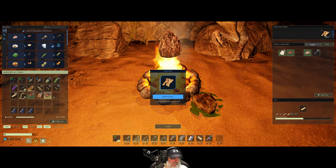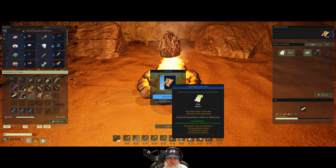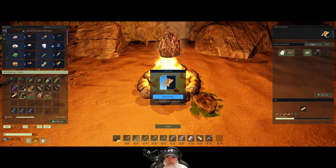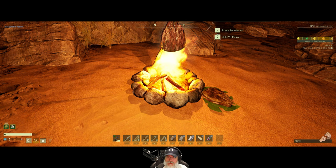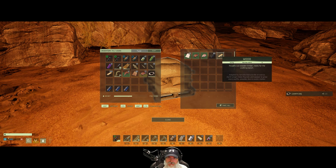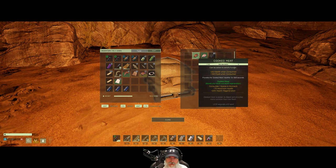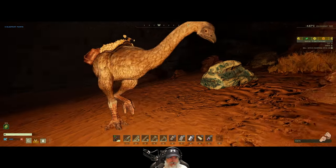We have crispy bacon, cooked giant steak, cooked meat, and berries on Liberty. The normal bacon isn't going to give us anything better than the crispy bacon. Let's pick this up and take it with us because we're going to need it to sleep. I'll take the wood. What's in here again? Yeah, we don't need that okay.